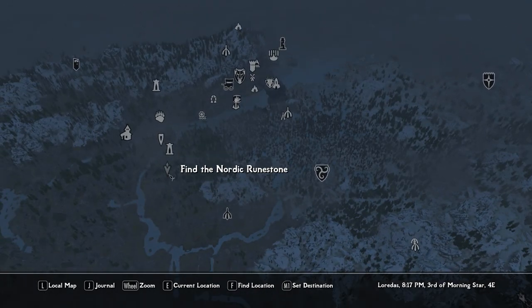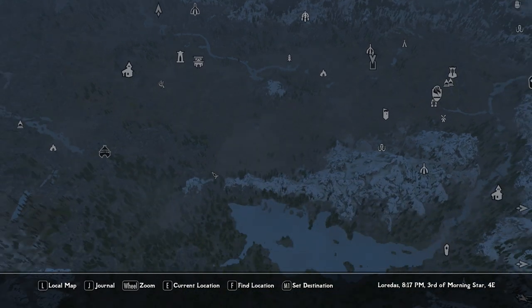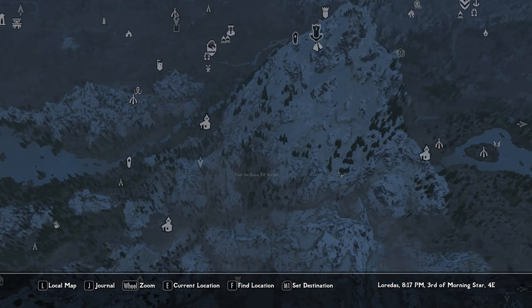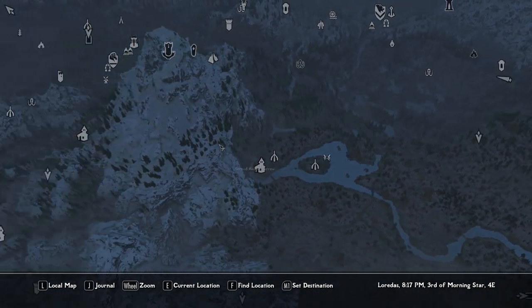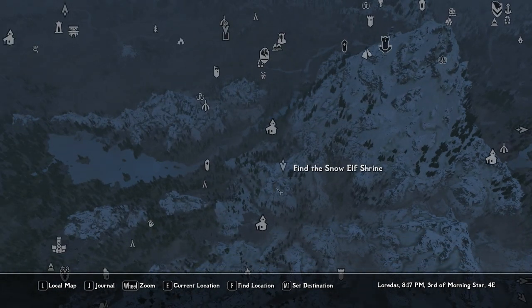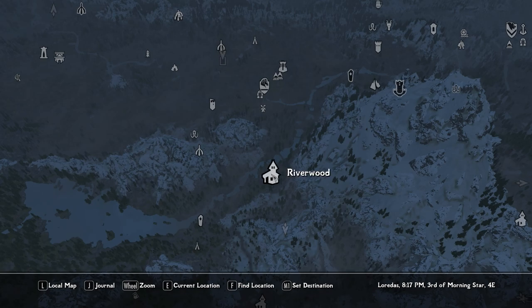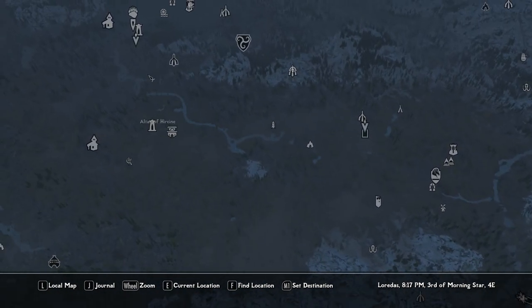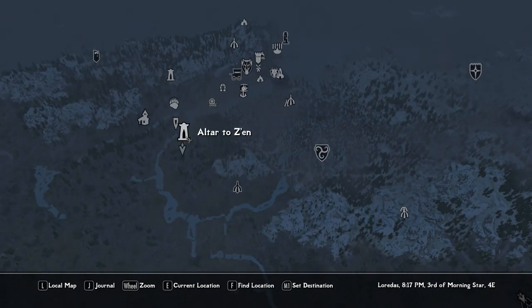One seems to be right here — Find the Nordic Runestone. Is that what I'm looking for? And what's the other one, over here? Elf Shrine. So this one could be easy — I can just go to Helga and make my way over there. And this one's easy because I have this altar right next to it. So I think this one's going to be the easier one to go to. We'll head that way.